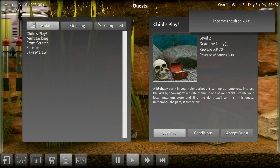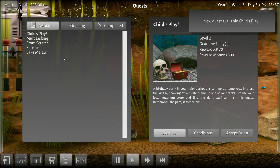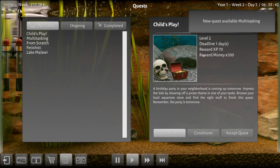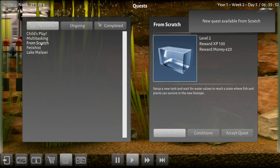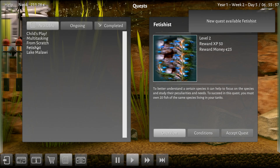Oh, we got all kinds of things here. A birthday party in your neighborhood is coming up tomorrow — impress the kids by showing off a pirate theme in one of your tanks. Browse your local aquarium store and find the right stuff to finish this quest. Party is tomorrow, whenever I say so. Each aquarist must be able to handle different things at the same time — be able to handle three tanks with ten fishes each. I ain't doing that one.